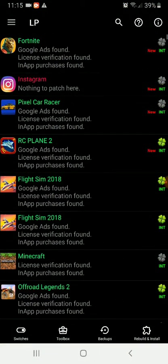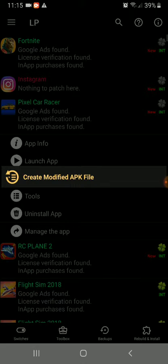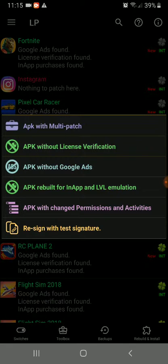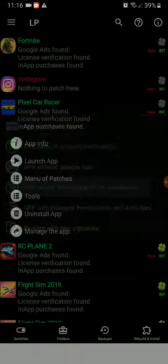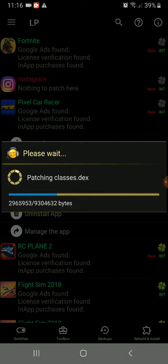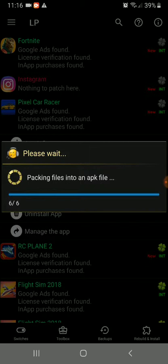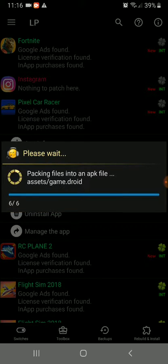Open Lucky Patcher and you'll see your games. Press on the game you want to hack and press 'Menu of Patches.' Then press 'Create Modified APK File' and select the fourth option: 'APK Rebuild for In-App and LVL Emulation.' I don't know what LVL means — just press 'Rebuild the App.' Don't press any of those checkbox things. Then just wait for this encrypting process to finish.